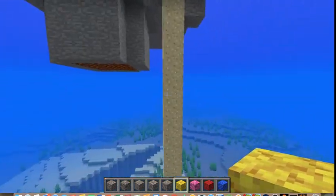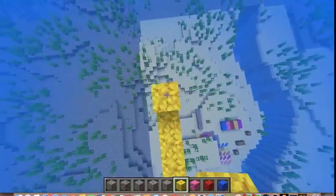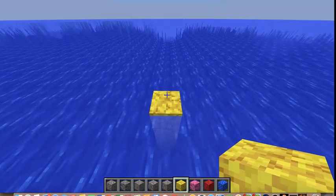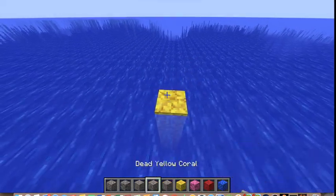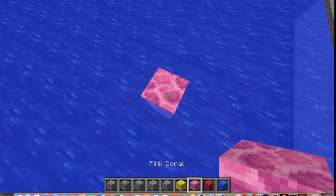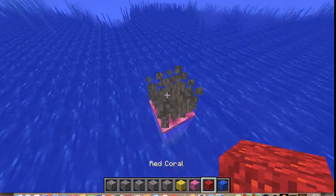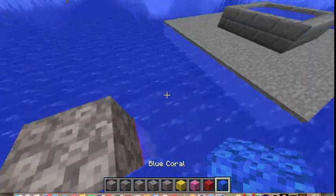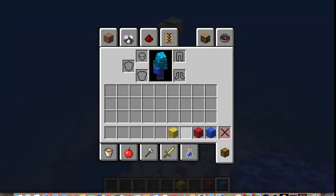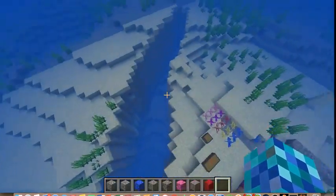So if we build off of this and build up, the next block that comes out is going to look like that. Let's do the same thing with pink — boom, and we get dead. Red, same thing. And blue. I can collect these.